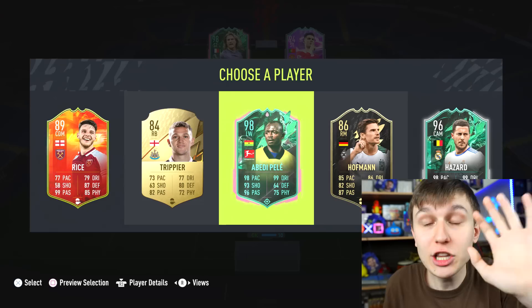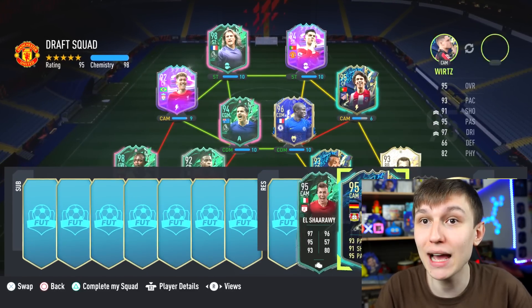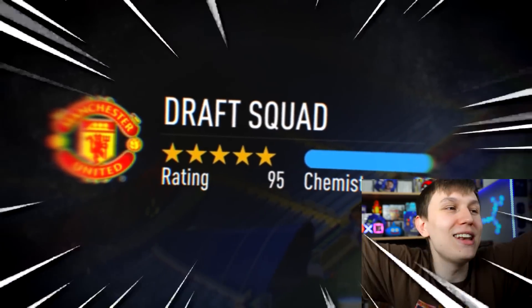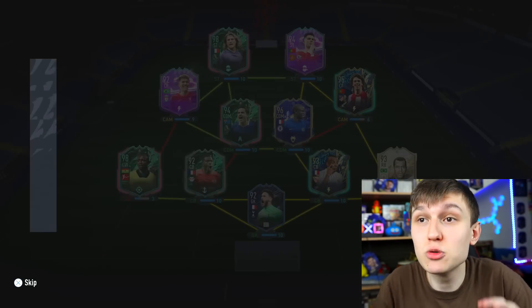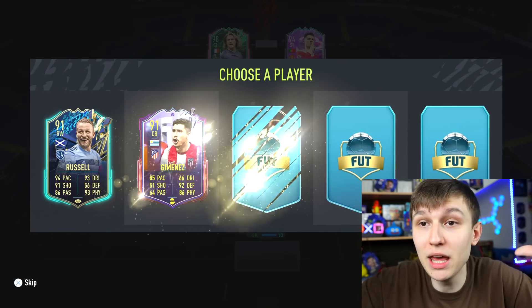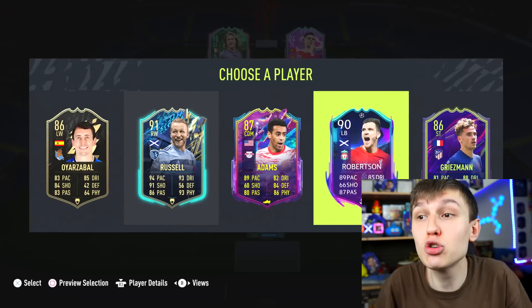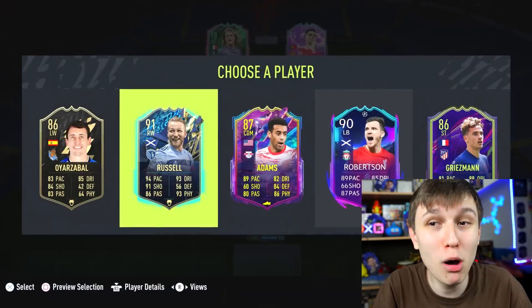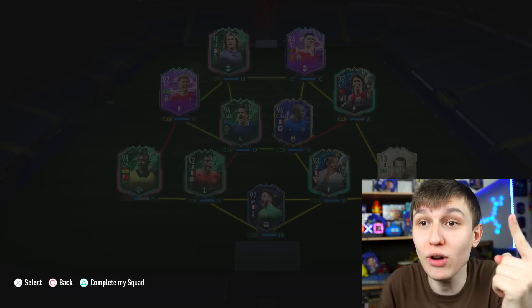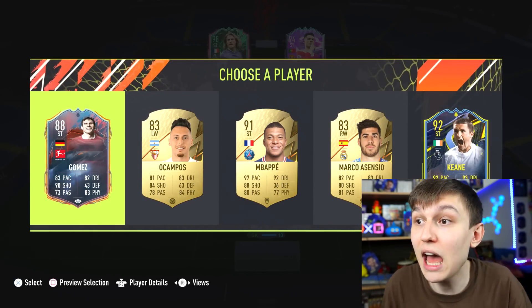Riyad Mahrez as a winger - probably not going to play. Let's go Joao Felix and see how much we lose - minus one. We don't gain chemistry - there's no point in that really. For rating I'm very happy with the pick. We just got there. We got two reserves left - we got a BD Pele and Eden Hazard! I genuinely think we can 195 here, boys.